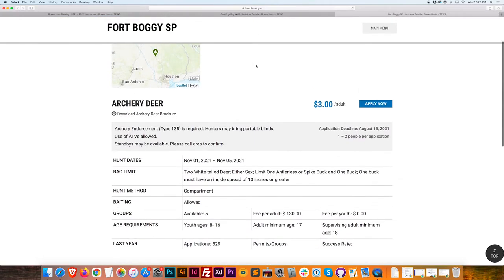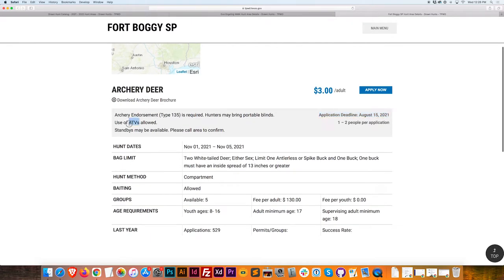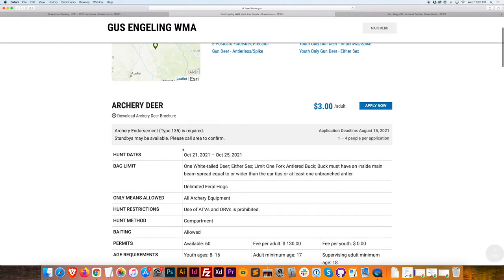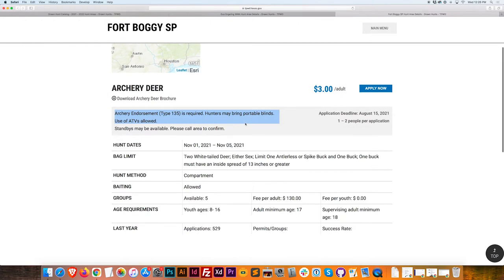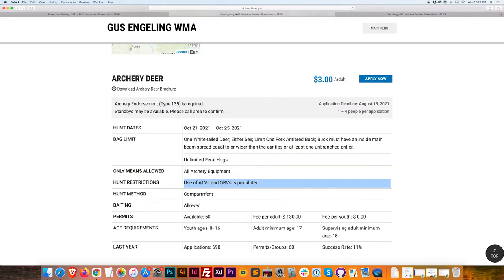First thing I'm going to look at is the application deadline — I haven't missed it, and in this case, no I have not. Use of ATVs is allowed on one; on the other, ATVs are prohibited. The other thing I look at is when is the hunt — can I make it? This one is opening weekend of rifle season, so I don't know if I want to miss that. This one's in late October, so I'm leaning towards Gus Engling.